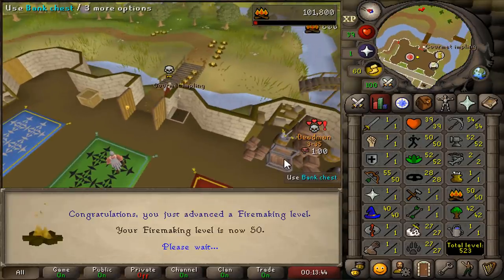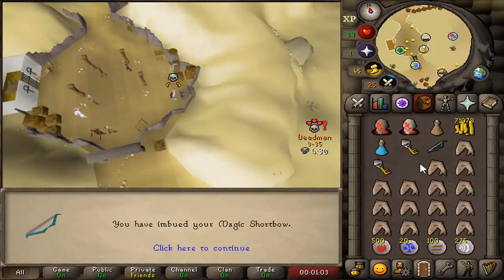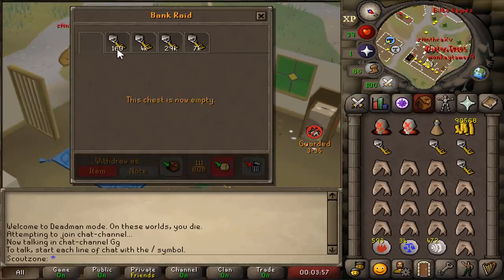50 Firemaking — we can enter Wintertodt. Magic Shortbow scroll! This is a great upgrade. Look at that — we can double spec now. My first 5-key chest. Oh, supplies — Herblore supplies. Thank you.